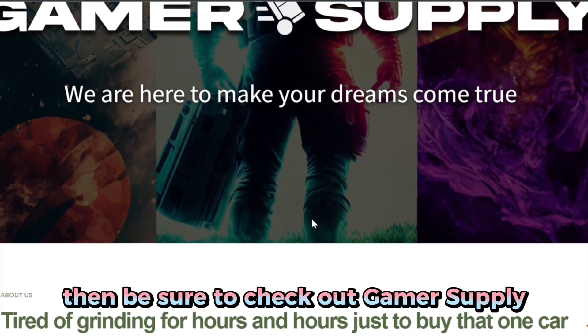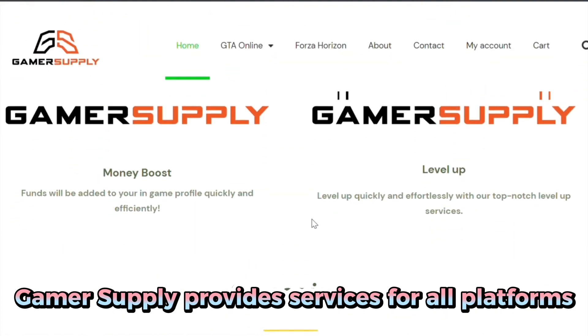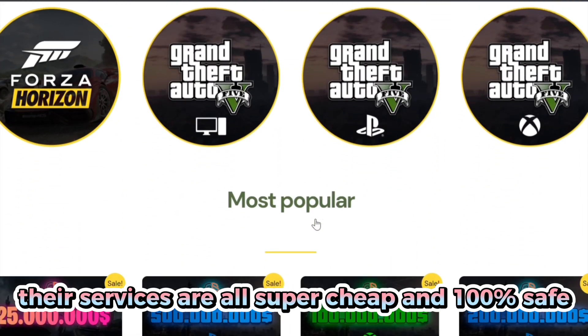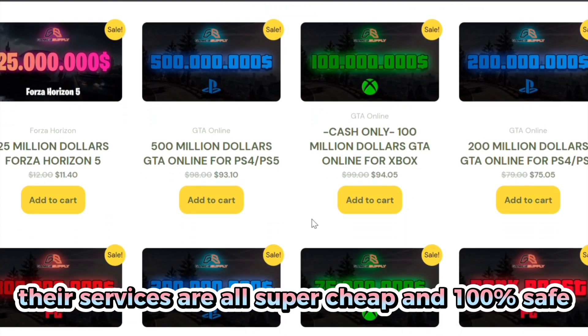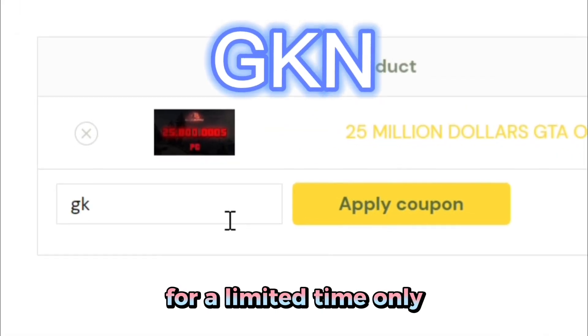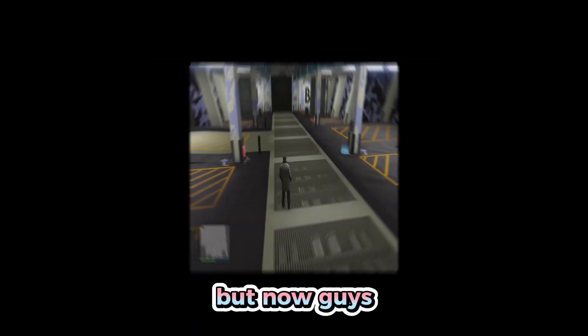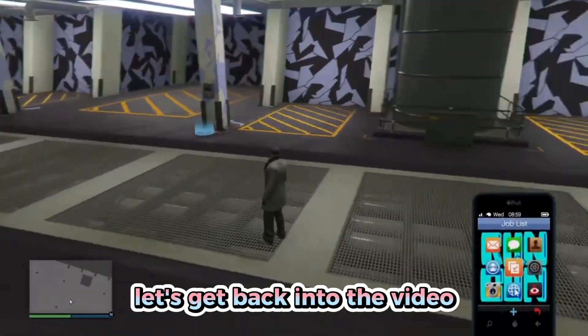If you don't want to spend hours grinding out GTA glitches, be sure to check out Gamer Supply. They provide services for all platforms, both old gen and new gen, all super cheap and 100% safe. Use my code GKN at checkout for a limited time to get 10% off your whole purchase.